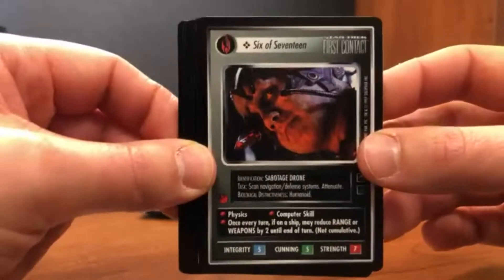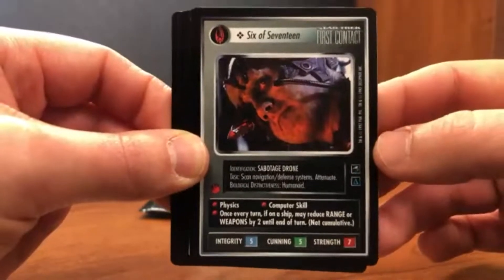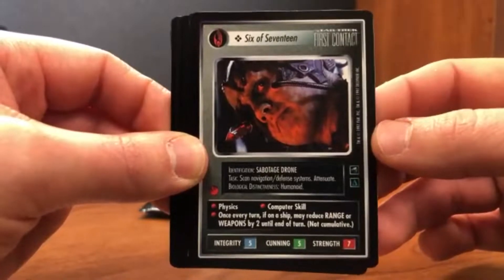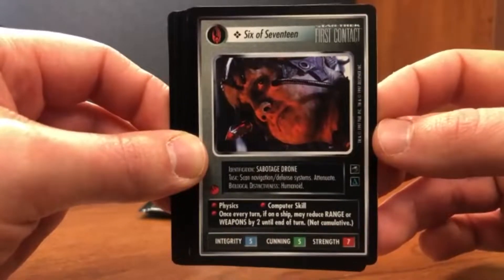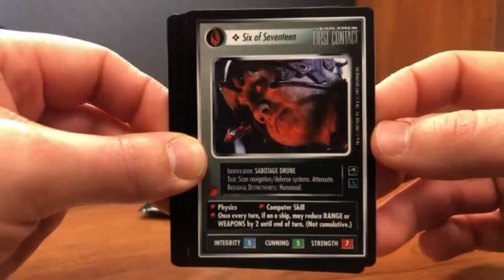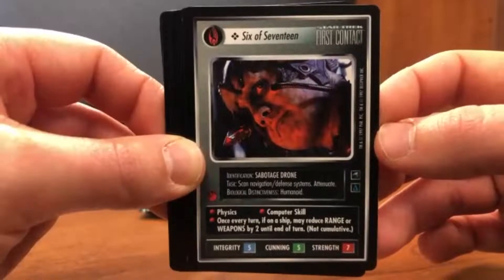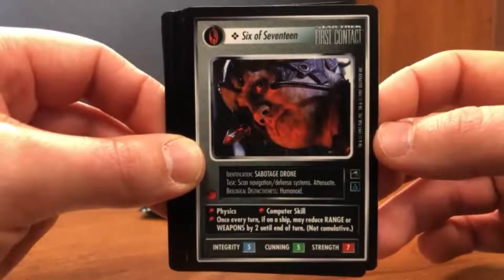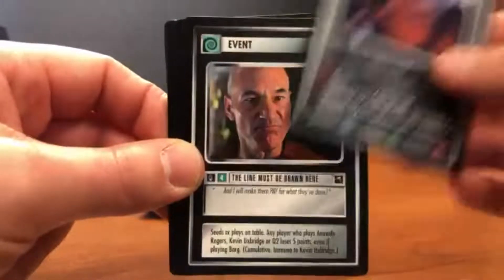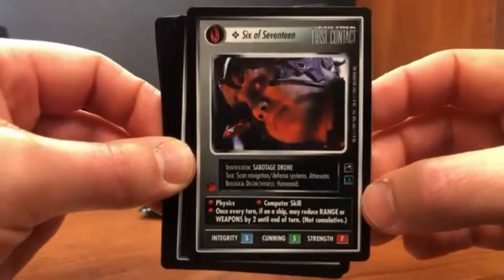I'm also seeing the delta symbol on this card — that's something we'll see for Delta Quadrant cards later. We'll also see a Gamma Quadrant symbol, but this is the first time I'd seen one. At the time there was actually no Delta Quadrant mission, so there was some kind of addition in the Borg rules where you start with a conceptual Borg outpost somewhere — you couldn't actually play in the Delta Quadrant because at the time there was no Delta Quadrant mission. The First Contact rules insert actually says this icon will be used later.